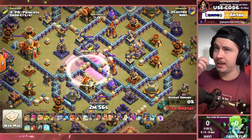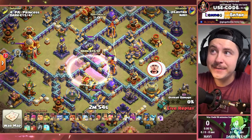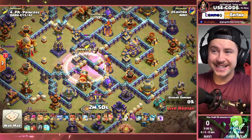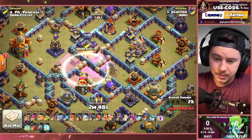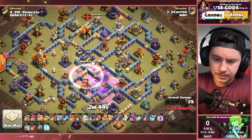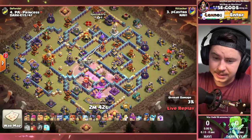Welcome back, Flashers and Lady Tins. The next matchup today, we got Na'Vi versus DarkEye47 in the Mulan Cup, and P. Castro is in first. With some Skelly Bat Donut, we got the Inferno Tower there, and the Clan Castle building.